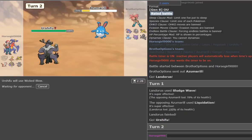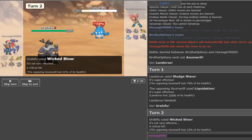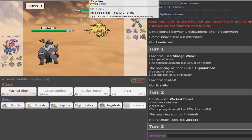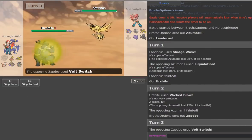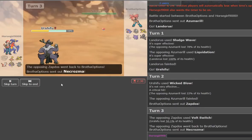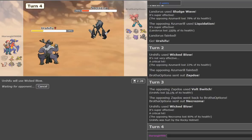He doesn't even bother going for the Aqua Jet, so I'm fine with that. Not the best trade, but certainly a serviceable one. He goes Zapdos — I'm just going to go up with the Wicked Blow again. He's max speed when he Volt Switches, which might be offensive, but nothing's going to want to take this Wicked Blow. He just says okay, fine.